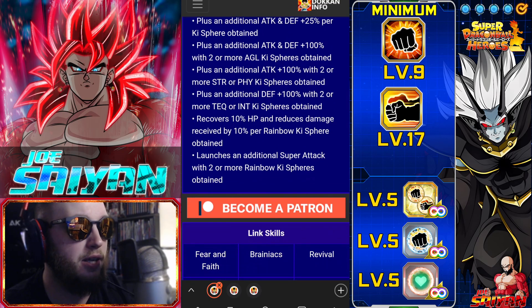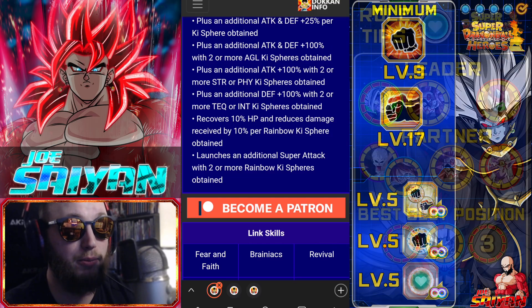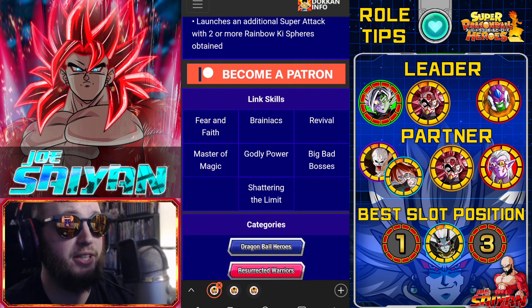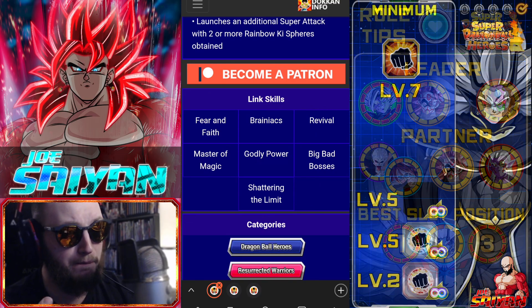He launches an additional super attack with two or more rainbow key spheres obtained, so you always need to go for at least two rainbow key spheres to get a minimum 20% damage reduction total. He does have some funky links, and this is part of the reason why it's kind of weird to utilize him in certain scenarios.